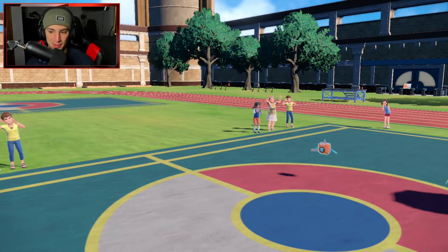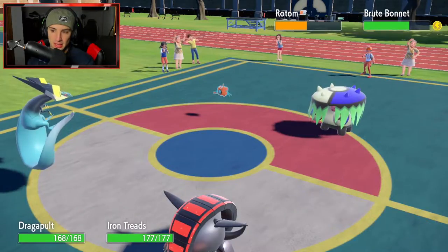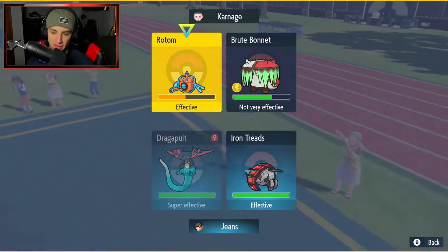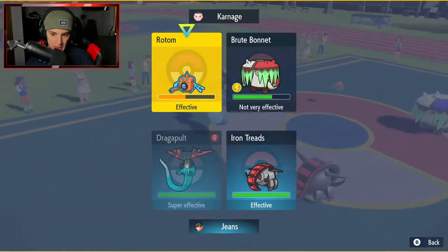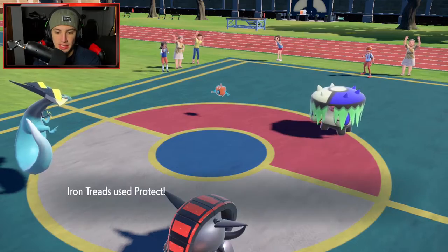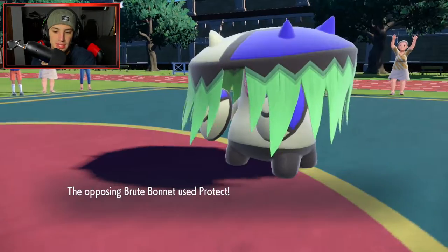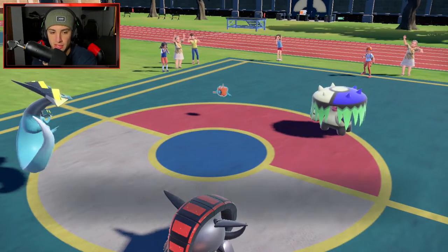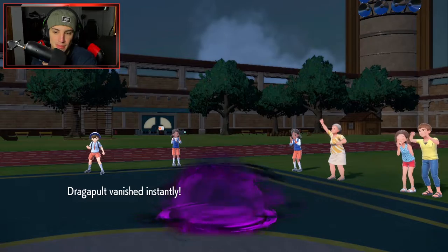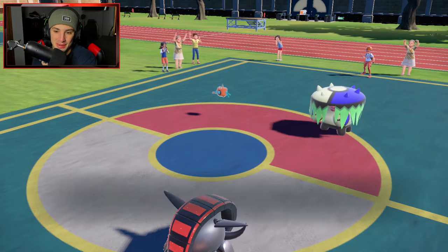I'm going to bring in my Dragapult. How do we get after this one? I could go for Dragon Darts or Phantom Force. I like Phantom Force here into the Rotom slot, and then Protect from Iron Treads this turn — because the Rotom might drop a Hydra Pump. Phantom Force dips us. We can't believe I killed my Kilowattrel, even though he did get some work done.